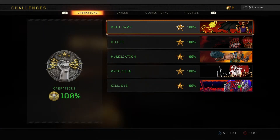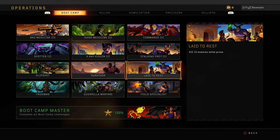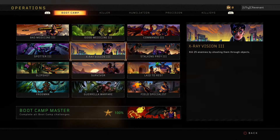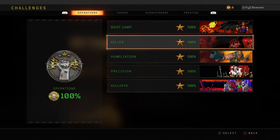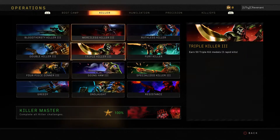Going into operations: Boot Camp is pretty easy — you'll mostly get it done just by playing the game, but some things like underwater kills you might have to do manually. Killer Master really depends on your playstyle. If you're a really aggressive player, the triple and double kills will get done easy, and the furies too.